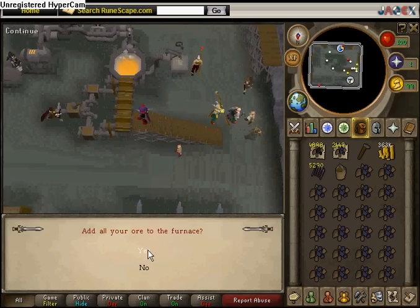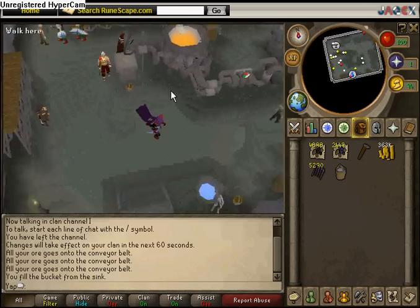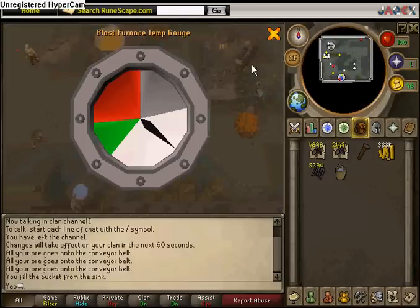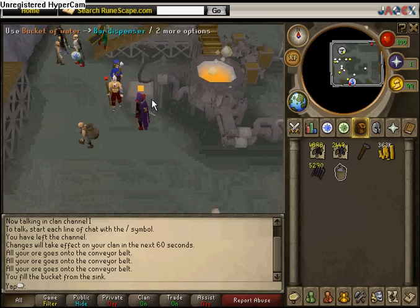You just do it again, click yes, add all. If you have a bucket, fill it up because it helps. Wait for this thing to turn green, and tell the guy that's pumping it right here — tell him it's green when it gets to green so he doesn't over-pump it and mess it up. Wait two seconds — green, okay.